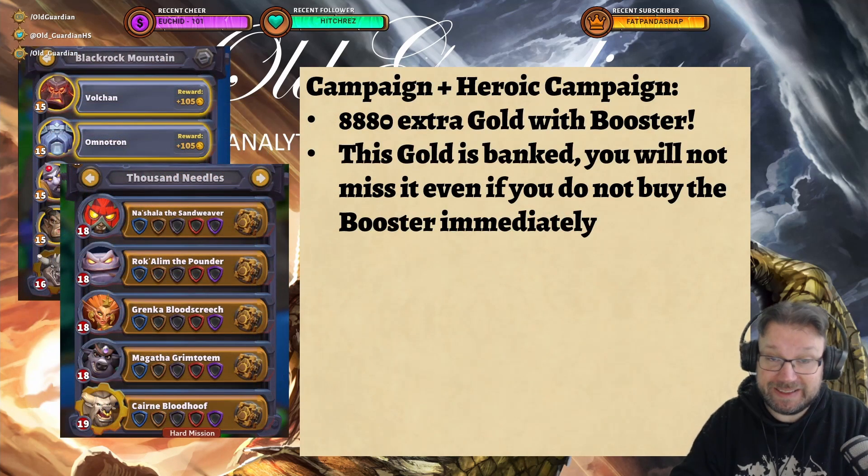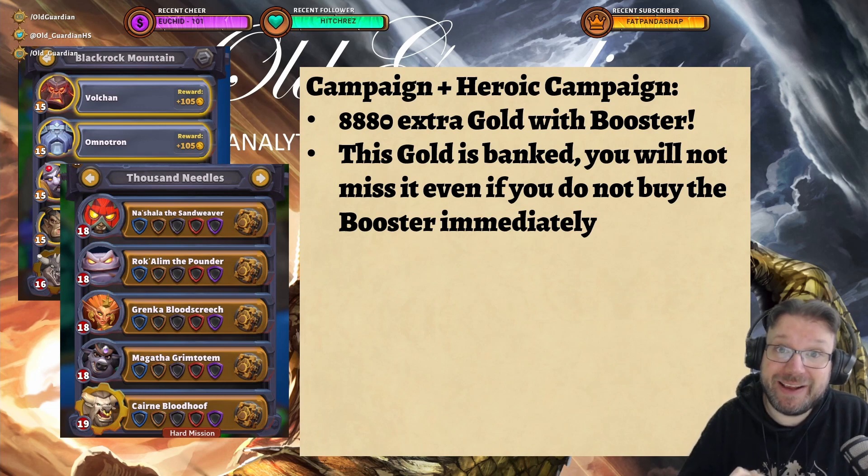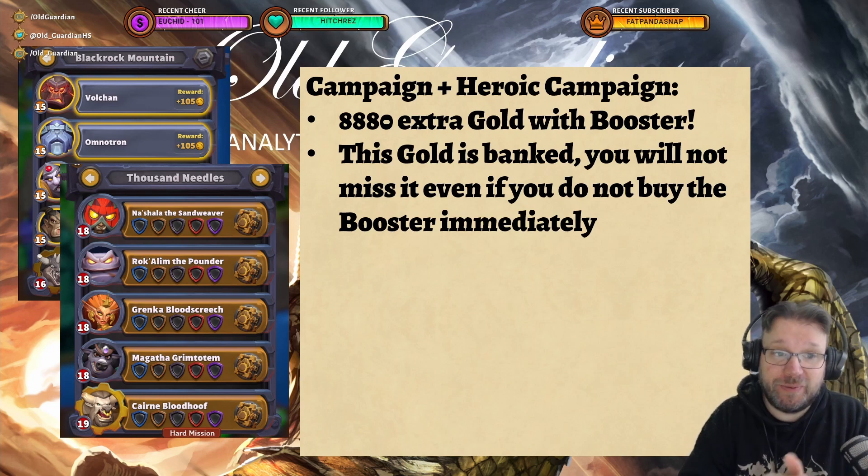But how much gold? It's so much gold. The regular campaign plus the entire heroic campaign — the Arclight Booster bonus on top of the gold you'd otherwise get from those — amounts to 8,880 gold. Almost 9,000 gold just from the campaign and heroic campaign alone. This gold is banked, so you will get it even if you buy the Arclight Booster later.